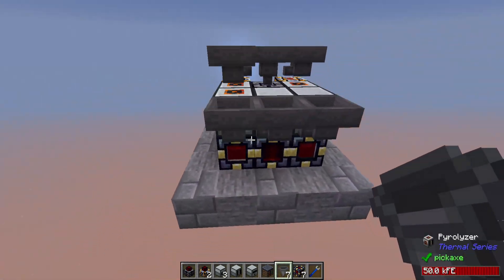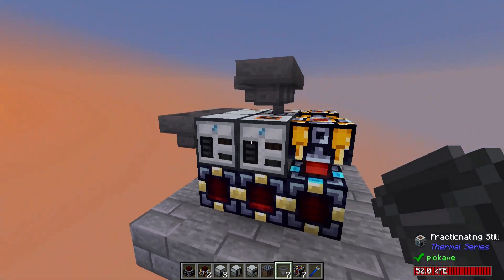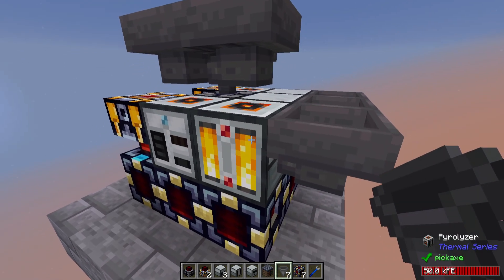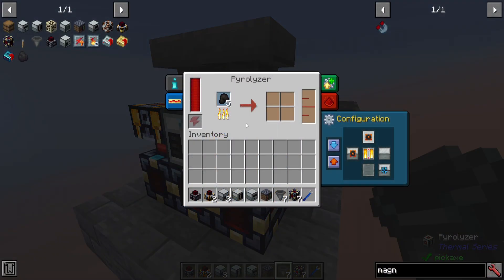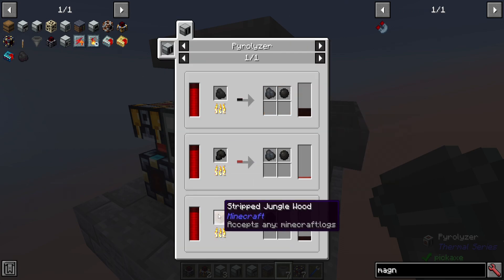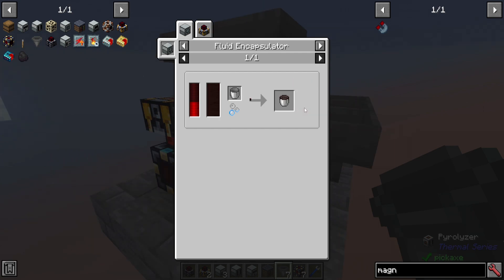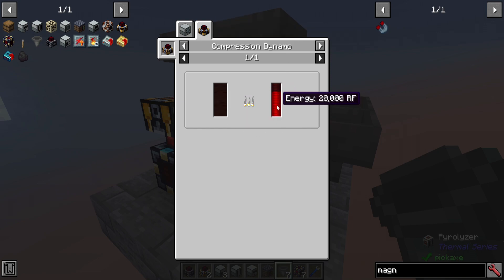And that pretty much creates your Borg cube of power for processing bitumen. On the plus side, you have more options with specifically the Pyrolyzer — because if you don't have any Bituminous Sand nearby, you can still pop in coal and different logs to get creosote, as well as various solids that can be burned in a Sterling Dynamo. The creosote can be used in a Compression Dynamo just the same as regular fuel, just not for nearly as much as refined fuel — but it is power that is relatively easy to get.